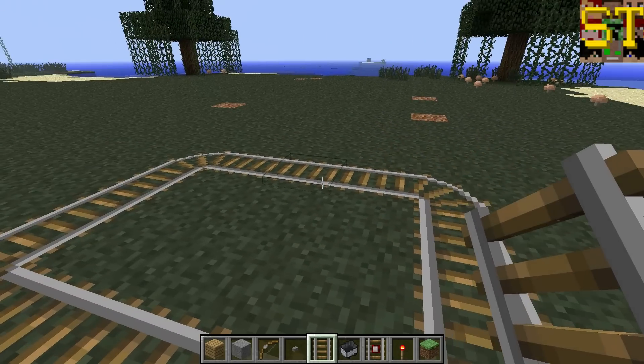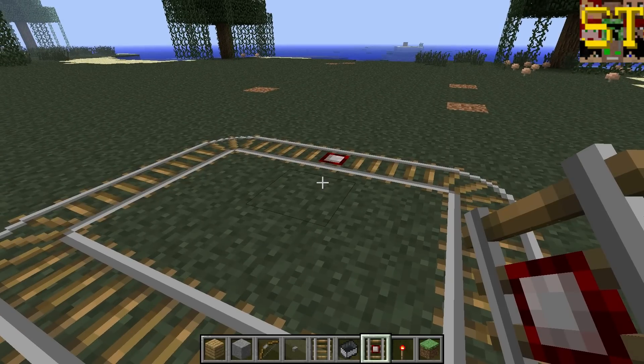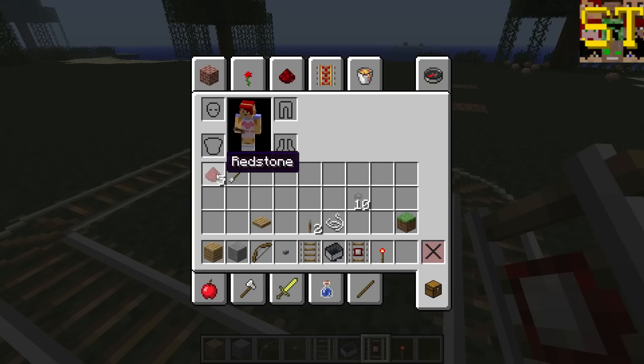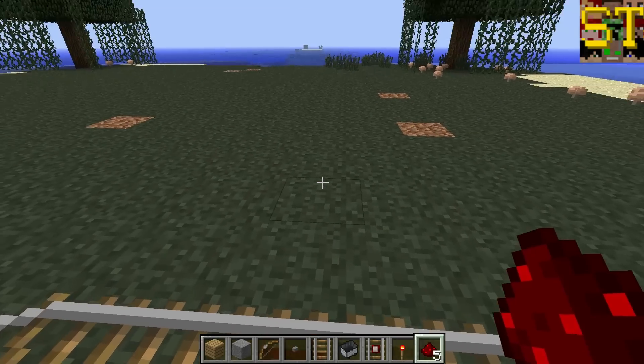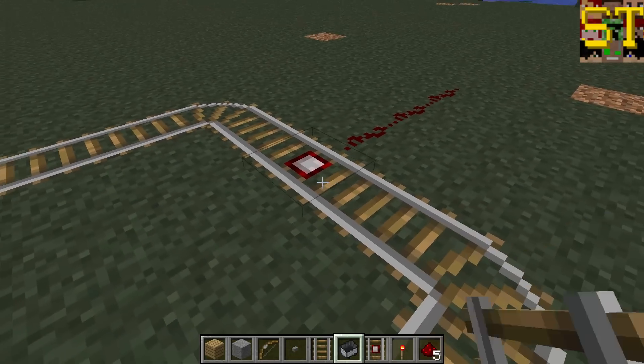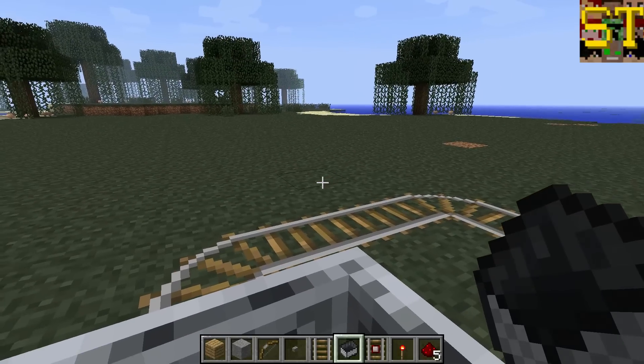Once this is laid out, we'll add a detector rail here. With the detector rail placed, we can now take our redstone and wire it out as we would any standard connection. Here's a new feature of 1.3, by the way — you can move your cart using your arrow keys.